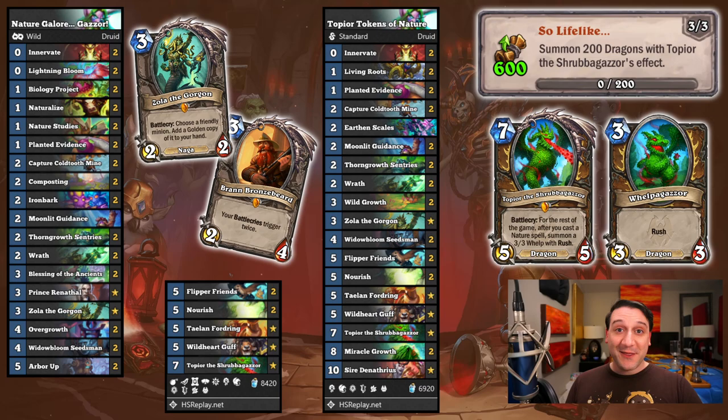Topior the Shrubbogazor — that is a very unique card with a delightful name. If you have a copy, chucking Topior into a deck with some decent mana ramp and a ton of nature spells will let you knock this out quite quickly. 200 sounds like a lot, but it's actually not that bad, especially if you get extra copies with Zola. Bran works too, but we had better results with Zola. Since Topior is a dragon, it is possible to discover a copy from Amalgam of the Deep, but getting to 200 Whelpogazors that way would be quite the uphill marathon.